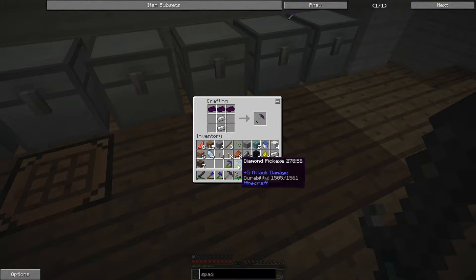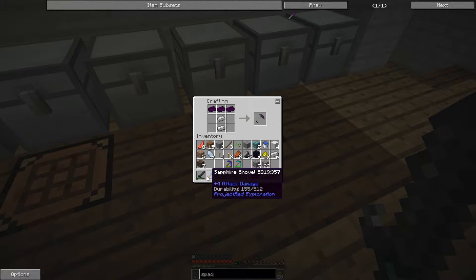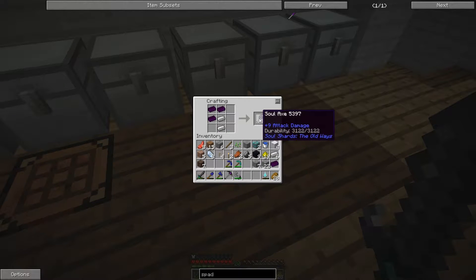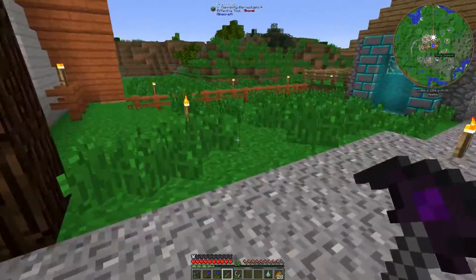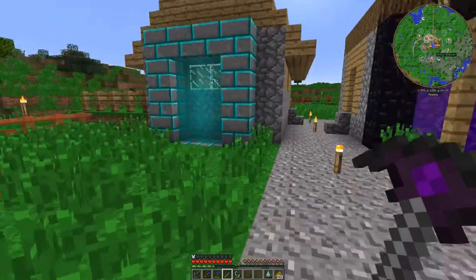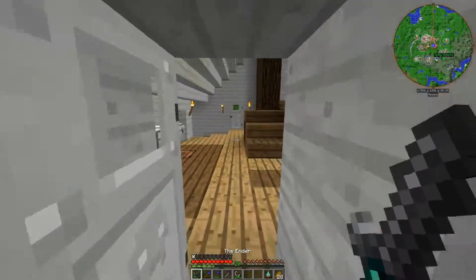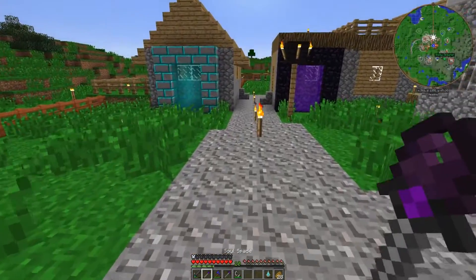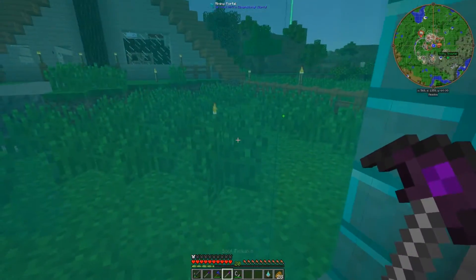The pickaxe — five damage, eight damage. I think I might want to go for the axe or the sword, which is 10 damage. I think I'm gonna go for the tools first — I really don't know what the big deal is about these tools. I've got one left — let's make the shovel. Oh, it's not called a shovel, it's called a spade. They look cool, I like the design.